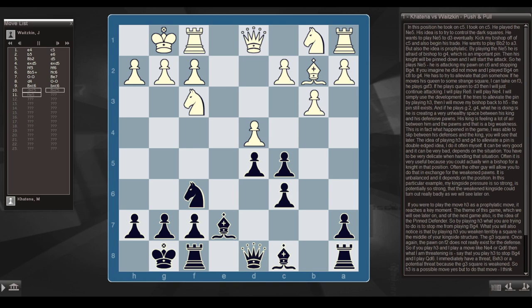He took on c5, I took on c5, and he played knight e5. His idea is to control the dark squares — he wants to play knight e5 to d3, kick my bishop off c5, and begin his trade. He also wants to play bishop b2 to a3. But his move is also prophylactic: by playing knight f3 to e5, he's afraid of bishop to g4, which is an important pin. The knight would be pinned down and I'd start the attack. So he plays knight e5, attacking my pawn on c6 and stopping bishop g4.